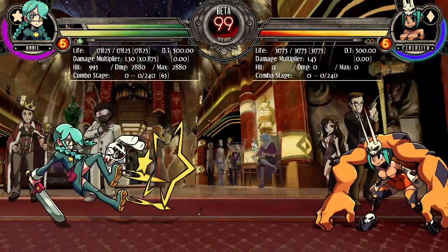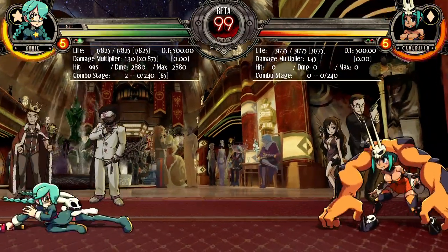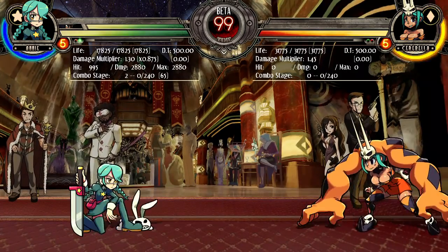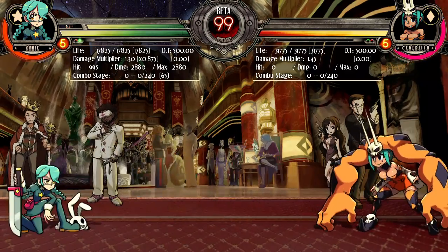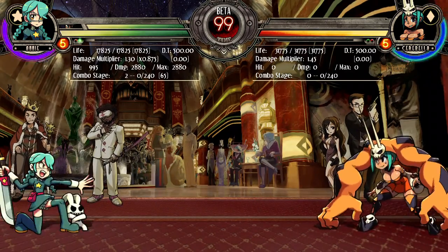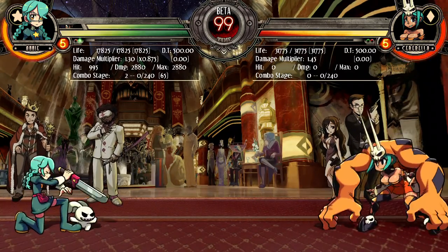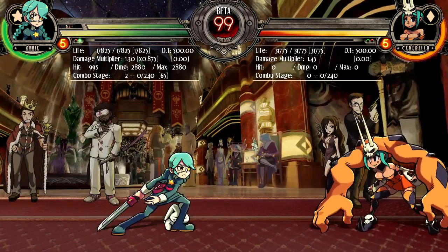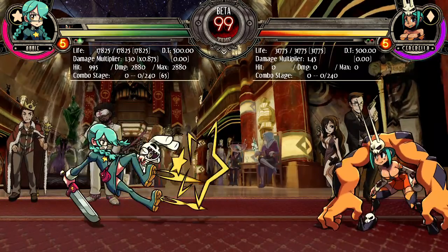Oh, she's got like Dragon Ball FighterZ combos. And then crouch normals. Crouching light kick, crouching medium kick, and then crouching heavy kick, crouching light punch, crouching — that is an anti-air. Crouching medium punch, and crouching heavy is that.